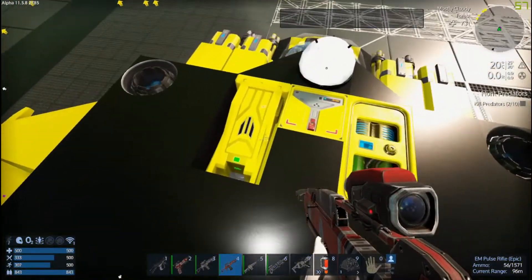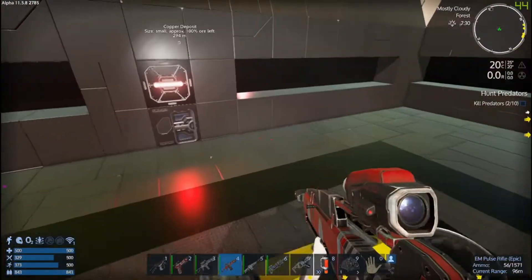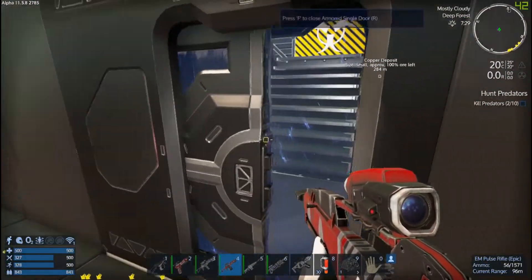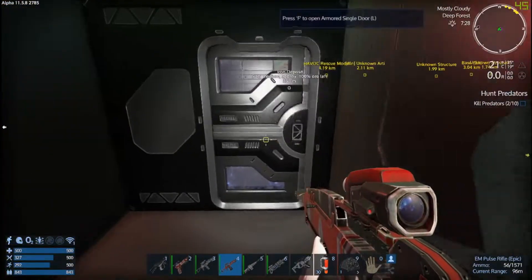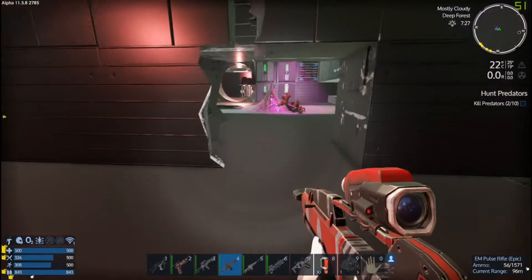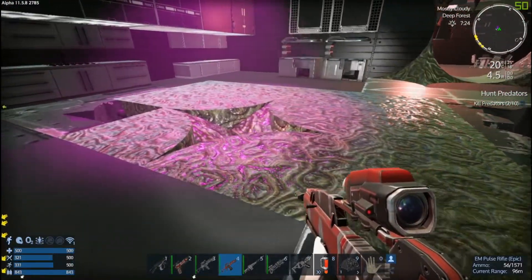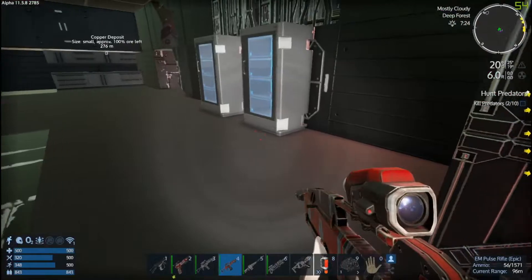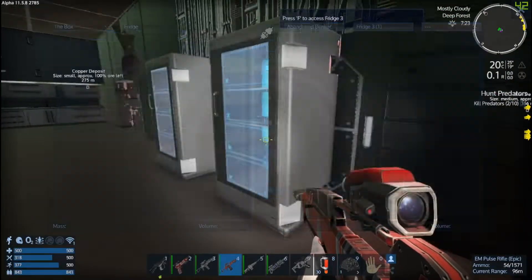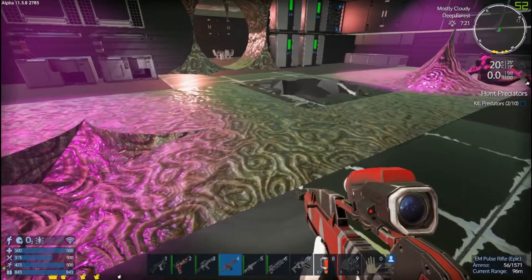The ship is named 'The Box' - just so you know, I named it this. It looks like a box - flying box. Any more creepy little alien bugs gonna pop out of here? We good? We good bro?